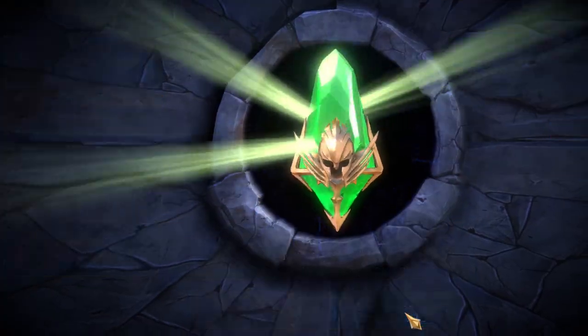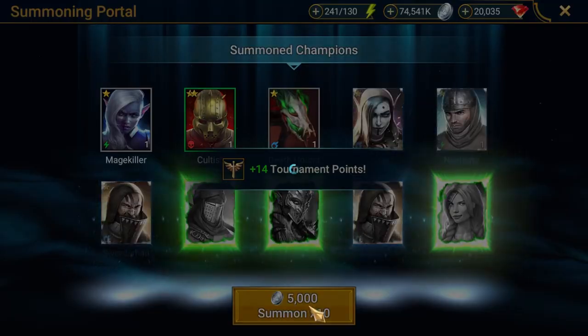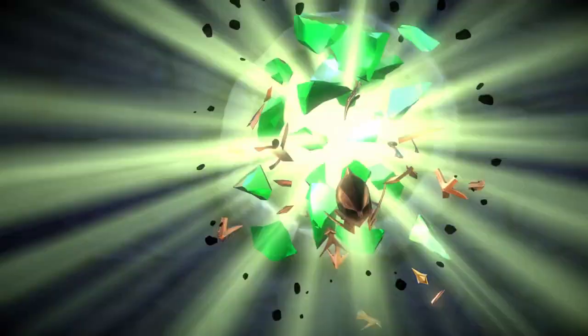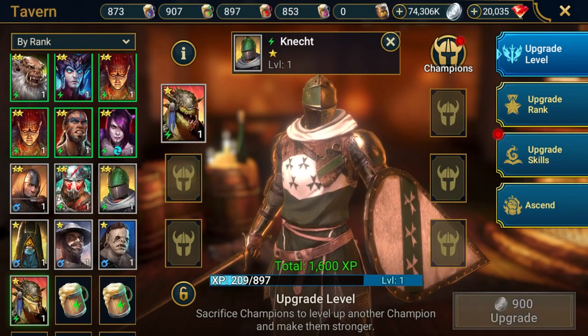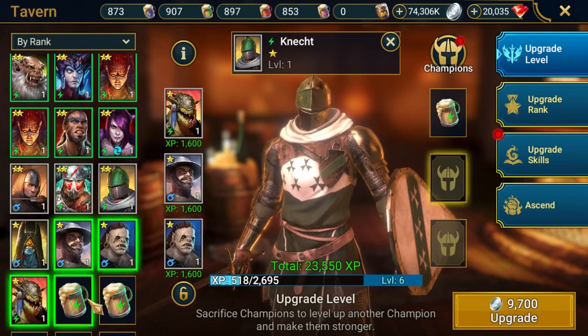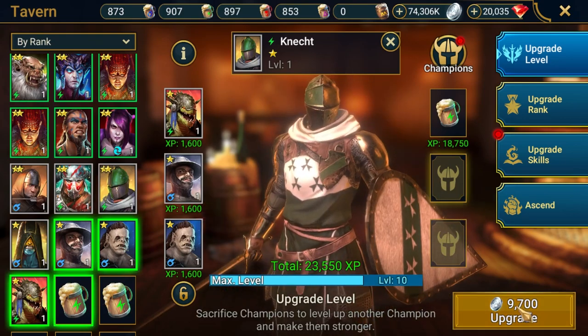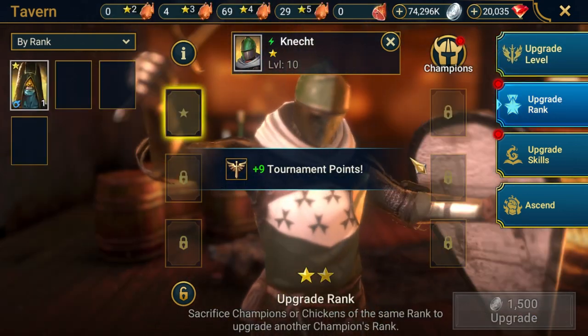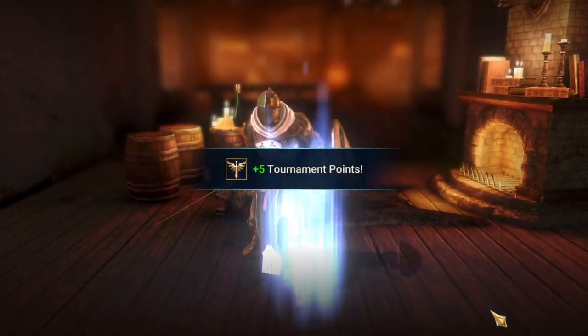I would start by summoning mystery shards to get a stockpile of rank 1 and rank 2 champions. I will then go to the tavern and take a 1-star, put three other 1-stars and a brew into them to get them to level 10. Once level 10, I'll put another 1-star in to rank them up to 2-star.